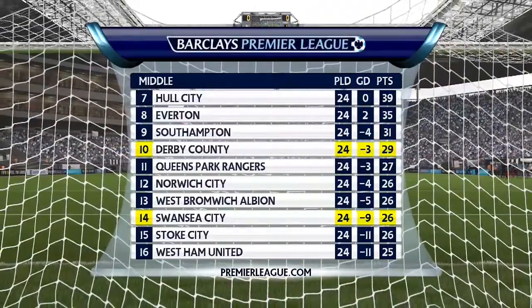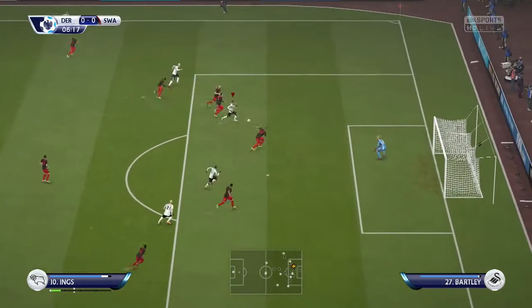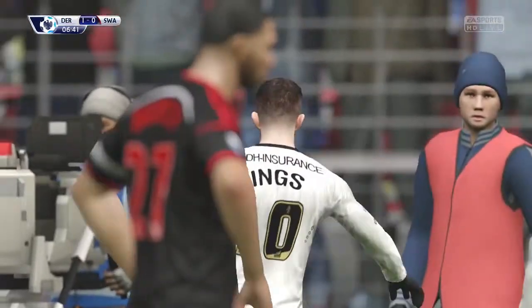Going into our first game with pretty much all transfers done, there are about 3 points between us and Swansea who are 5 places below, showing how tight the table is. In the first 6 minutes of the match, Danny Ings pulls off a nice fake shot then a finesse shot into the back of the net to make it 1-0 — a good start.